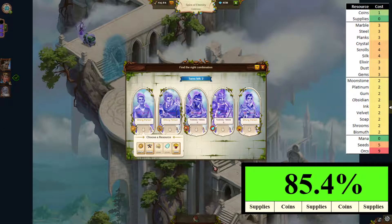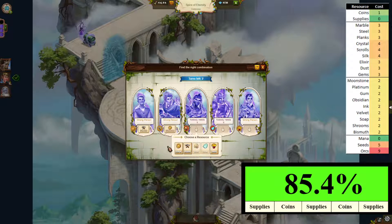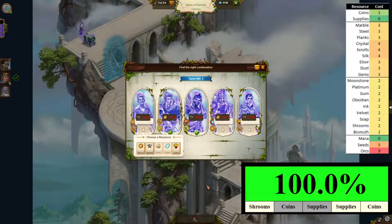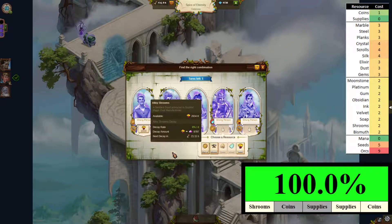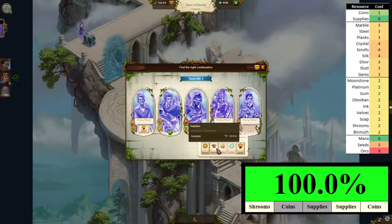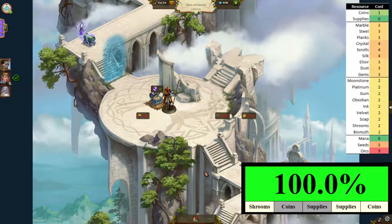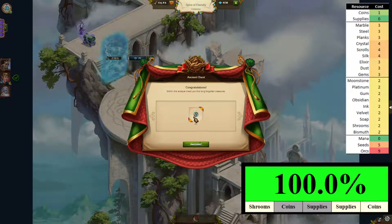The setup on the first turn is just use everything. Chances improved — still not guaranteed but things are looking good. Supplies, supplies, supplies, supplies, coins, and supplies again — using just two of the goods types. We've got it! Now: shrums, supplies, supplies, supplies, supplies, and coins. That's done — five two-hour time boosts, nice!